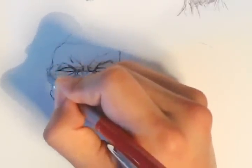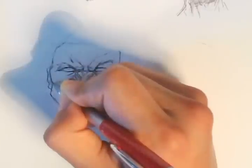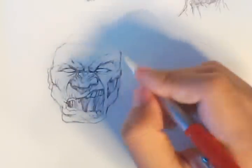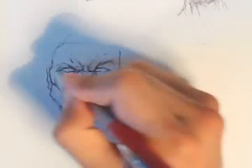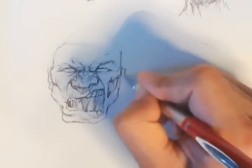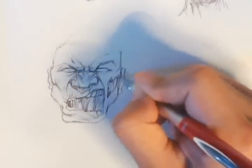Before I get to the ear — actually, let me get to the ear. Since the rest of his features are big, I'm going to make his ears smaller. I'm going to measure them out, make sure they're about the right size, make sure they're symmetrical. I don't know why I always have an issue with them not being symmetrical.